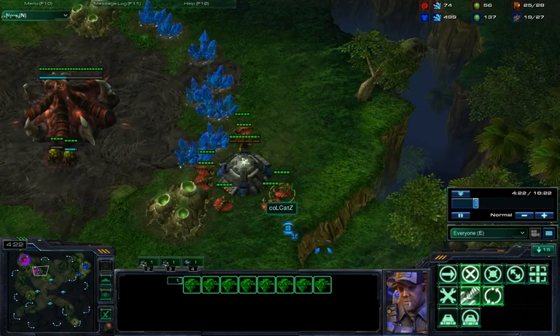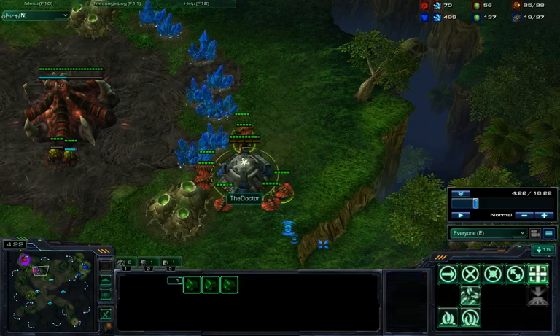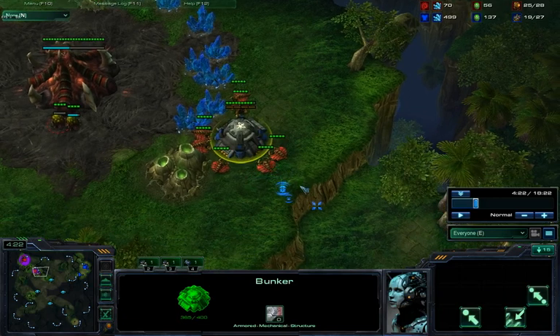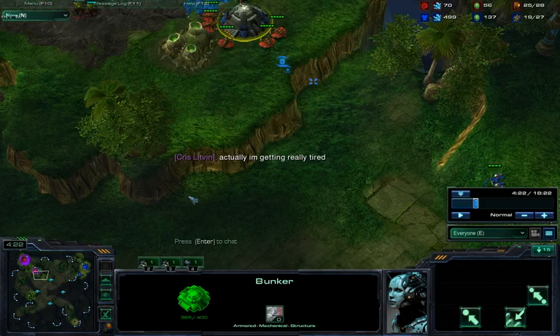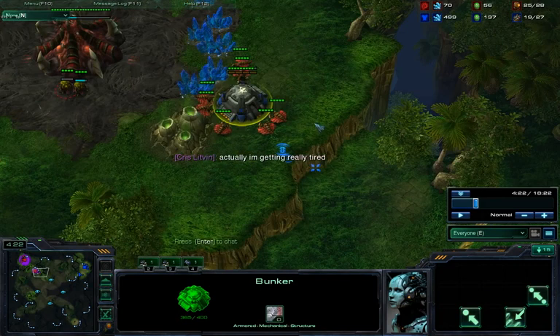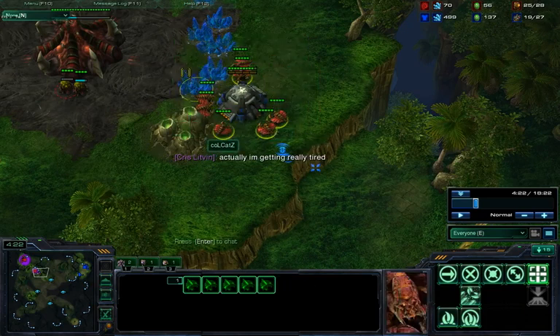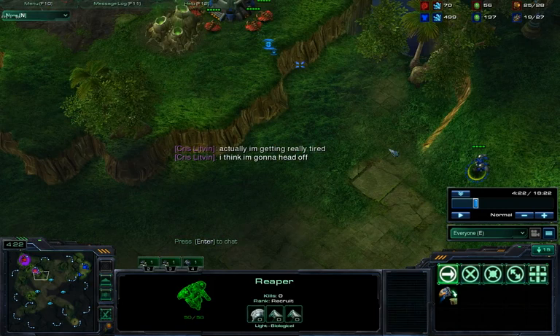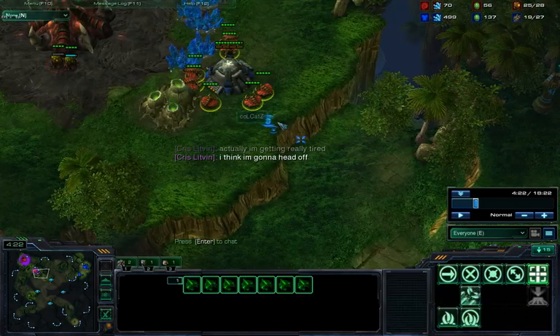Basically the trick is: you build your bunker on the high ground towards the ledge, and then you bring your Reaper underneath the ledge over here. Any lings or drones that try to take out the bunker from the high ground won't be able to, because the Reaper will have vision to take them out.